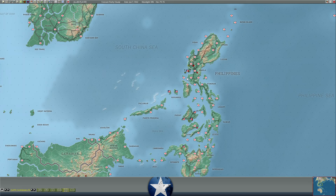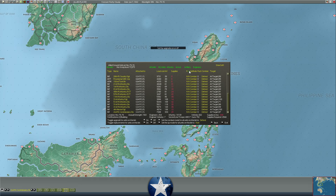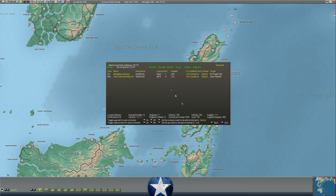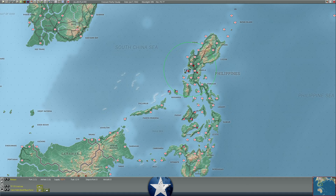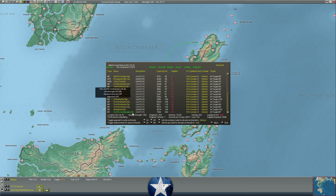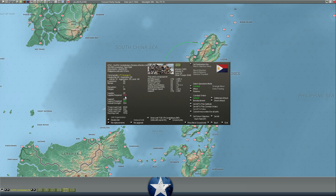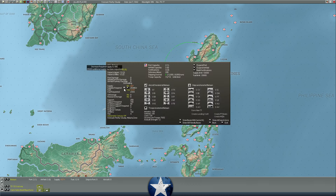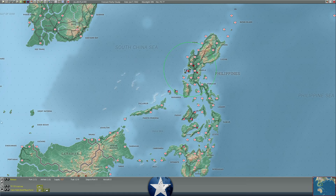We've got a few bullets left if he tries to assault us — 300 supplies at Clark and another 400 back at Bataan. A full turn of supply at Clark Field would be 6,500, so even pulling the 400 forward still leaves us well short. It's kind of interesting that the base force is hoarding those 400 supplies there. If we got 400 supplies up to the constabulary division, that would get them more than halfway to their full complement and they could put up a bit of a fight.